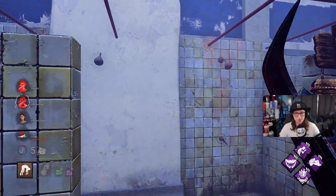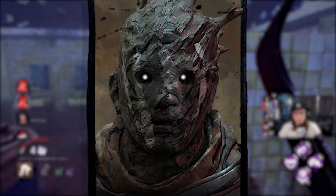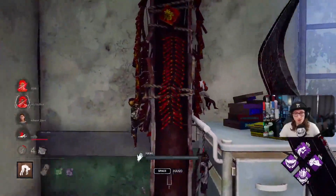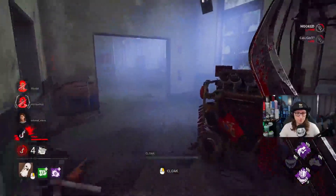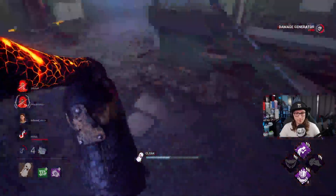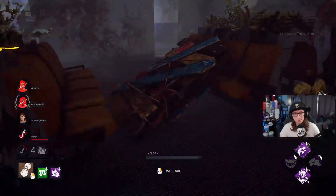The killer I'm going to be playing in this video is Wraith. We don't really play Wraith that much. The build is going to be Barbecue, Agitation, Iron Grasp, and Nowhere to Hide. It's a very interesting build, and the reason we're running it is because of Boil Over — we've been going up against a lot of it and it's been very frustrating.